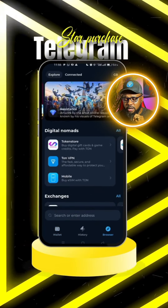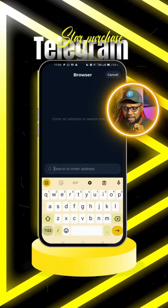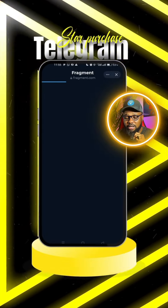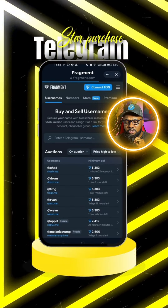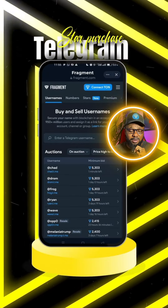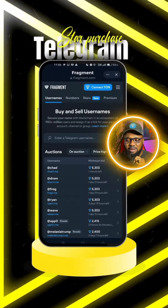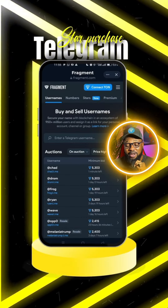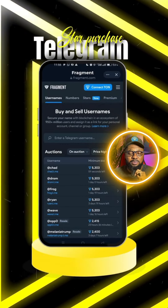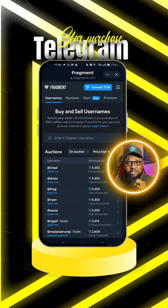What you need to do is click on the browser, then click on the search bar and type in 'Fragments' — F-R-A-G-M-E-N-T-S. You should see it appear; click on it and let it load. The purpose here is not necessarily to buy at a much cheaper rate — the price difference is only a fraction, not a huge difference — but you do get stars here efficiently.